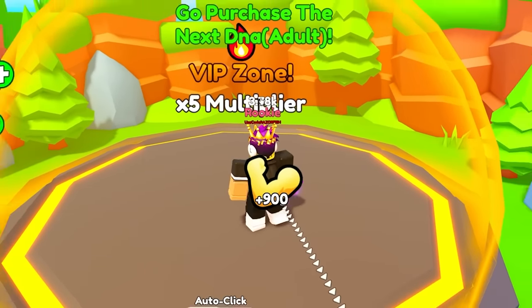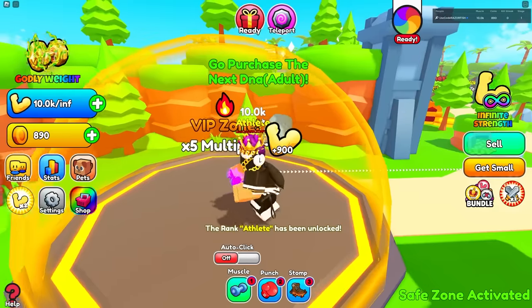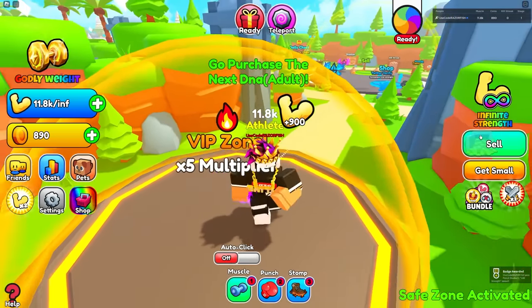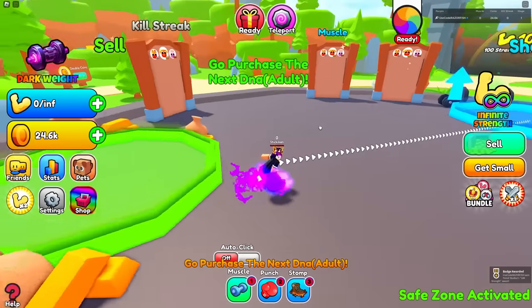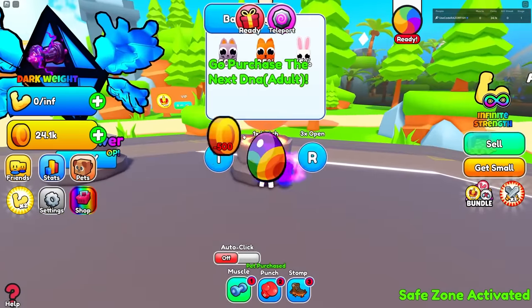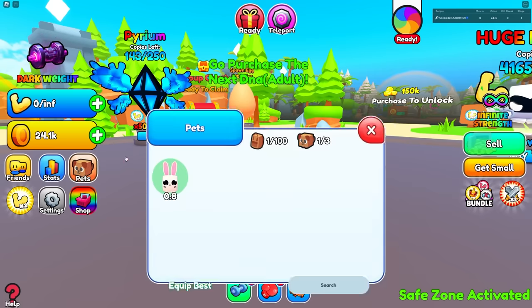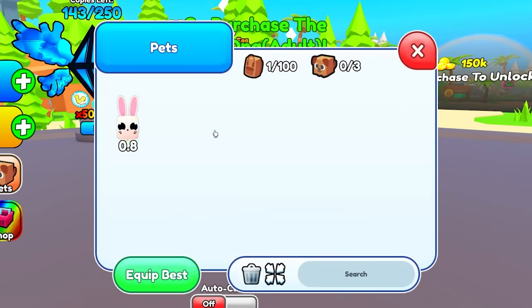Finally I'm in the zone, and this gives us 900 every time — that is insane! I'm actually getting so much right now, and all of this I could just sell. Boom, I got like 23,000. So we could get a better pet right here. This costs 500 coins, and that gave us a rare bunny.